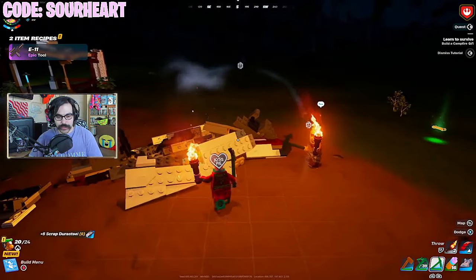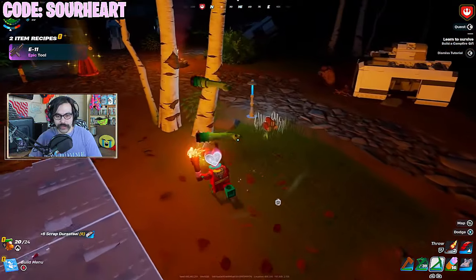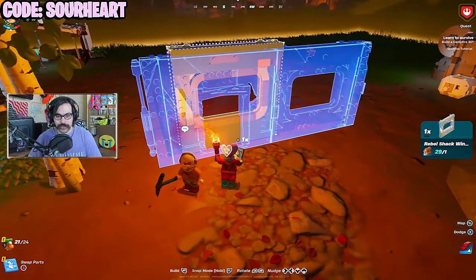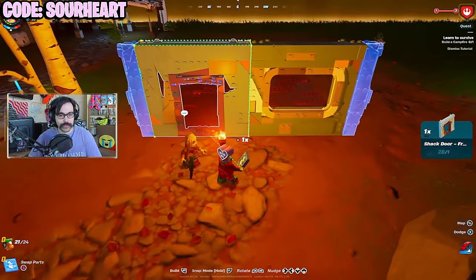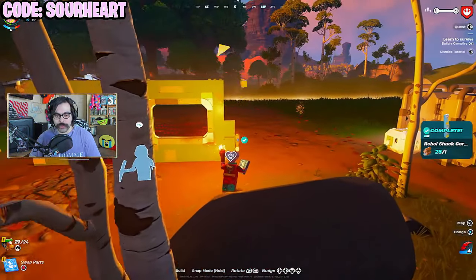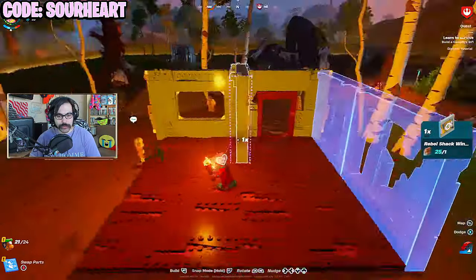Crap — Durasteel. Confirming my suspicions. That is how you get the Durasteel to make these lightsabers. Probably gave me just enough for the starter building right here. Rebel Farm — oh my god, Rebel Farm. This is Zack Snyder's wet dream right here. Rebel Moon. Wheat Farm. Rebel Farm.